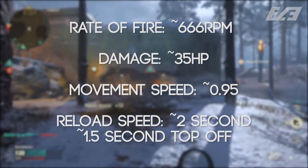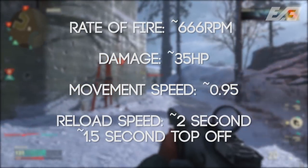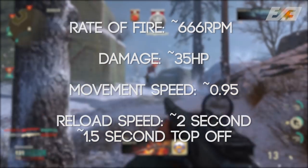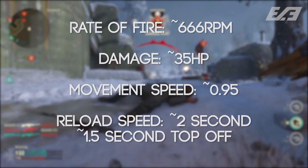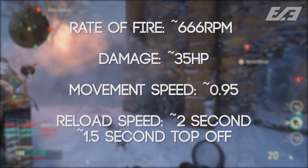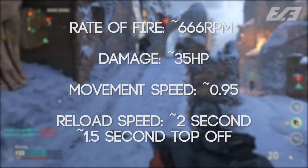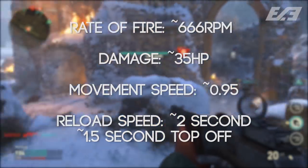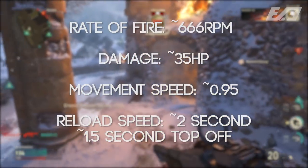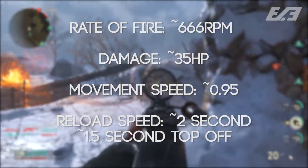The damage itself was something I found to be around 35 HP — three shots with or without multipliers depending on where you hit your shots — but it definitely kills in a decent amount of time and feels like it kills fast, which you definitely want. Movement speed felt normal at 0.95, or 95% of max movement speed, with a reload speed of roughly 2 seconds and about a 1.5-second top-off reload time.